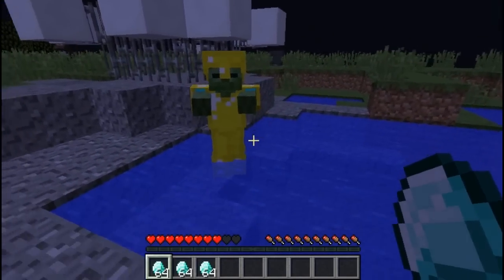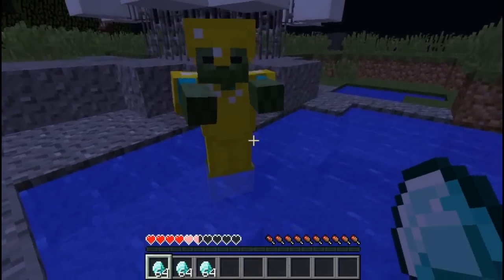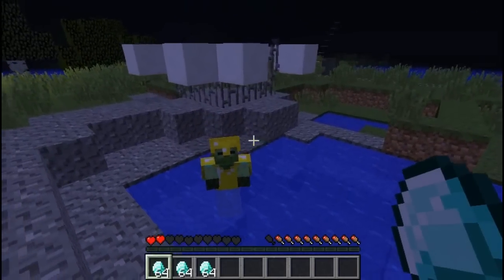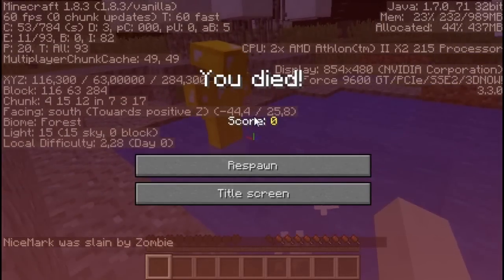If you're ever in danger and you're about to die, then before dying you should try to press F3 quickly. This way you'll be able to see your coordinates and you'll be able to return there to pick up your stuff.